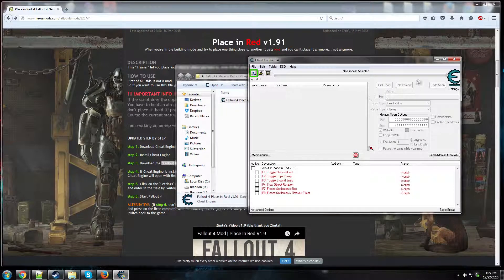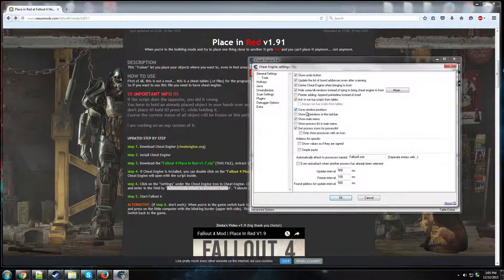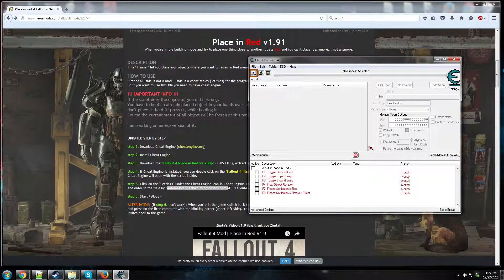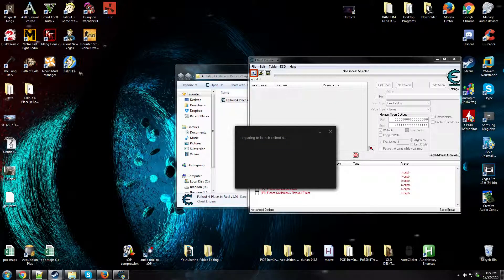There are two ways you can go about hooking this to Fallout 4. They say to go to Settings > General Settings and then automatically attach the process named Fallout 4. So that's here — Settings, General Settings — you go down and type 'fallout4.exe' just like I have it, and hit OK. That's the automatic way, but I personally don't like that way.